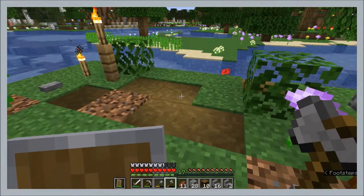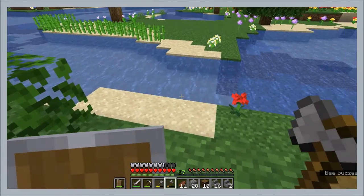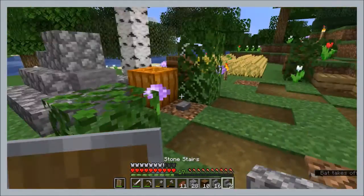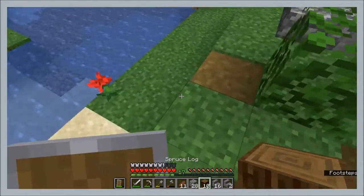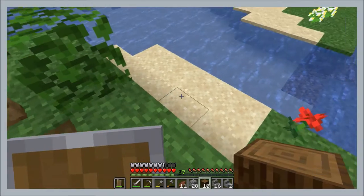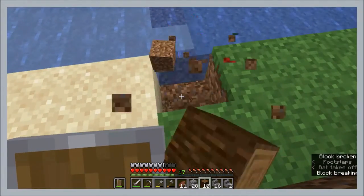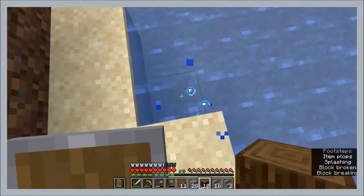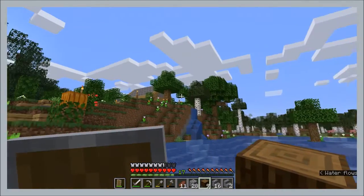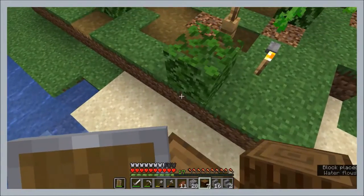Anyway, off-camera I was just doing a little bit of work, or just playing around in this world. And then as soon as I walked out of my house, a green thing — a creeper — comes along and scares me. Of course. It just scared me, so I jumped off my little island, landed into the water, and that's how I escaped.